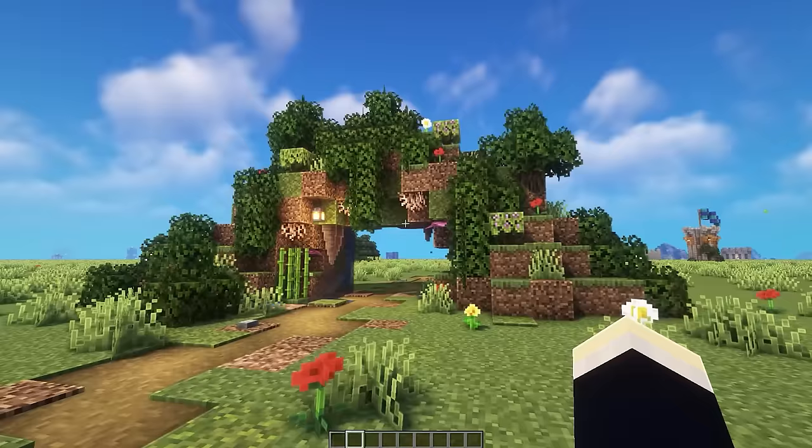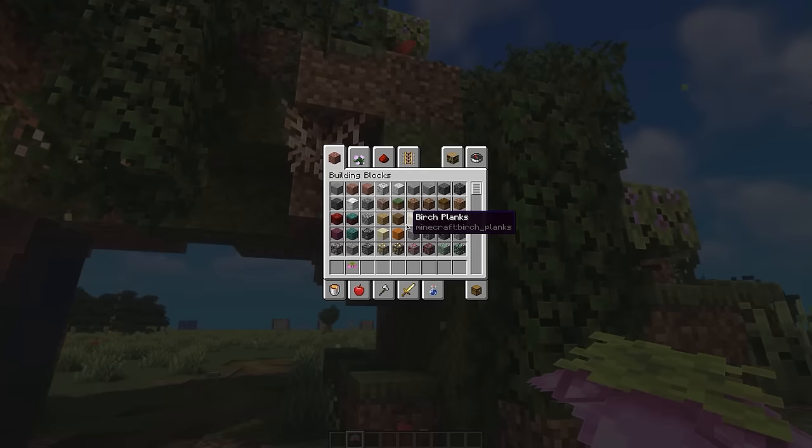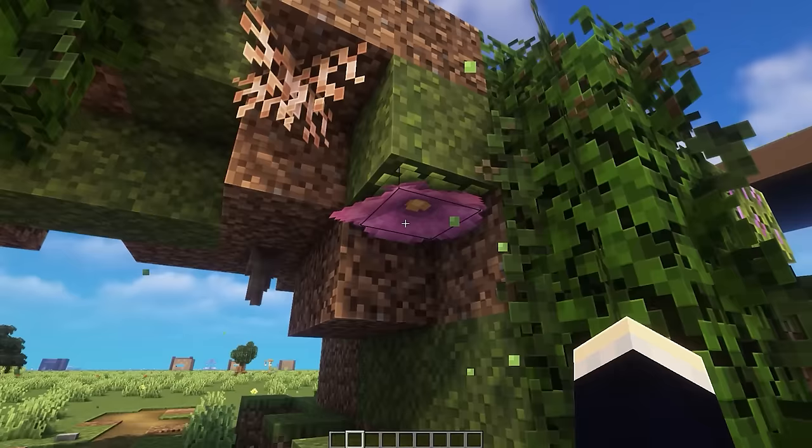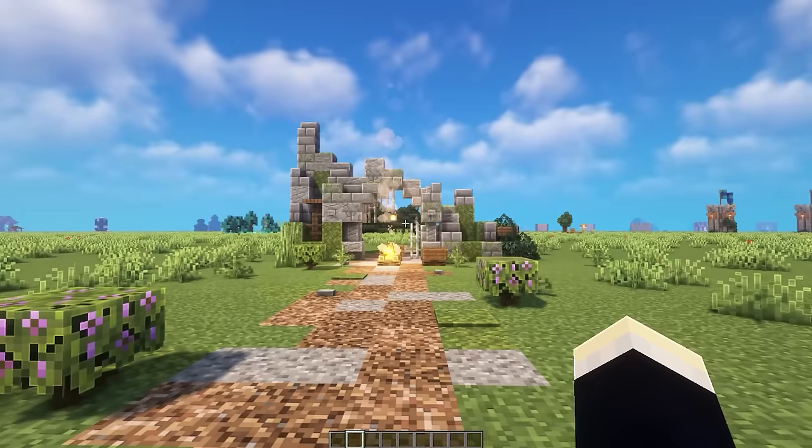The final four builds of this section are gate designs. The first is a natural gate — a dirt and moss archway over a pathway, decorated underneath with spore blossoms, hanging leaves, rooted dirt, and dripstone.